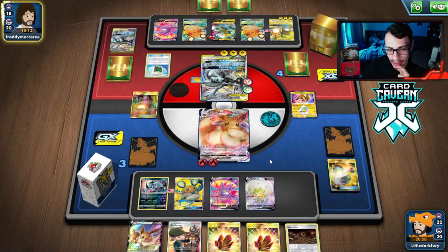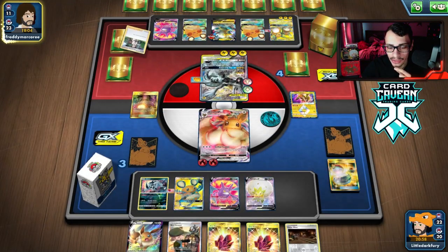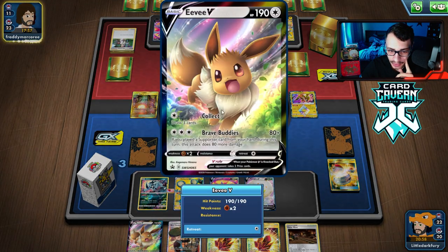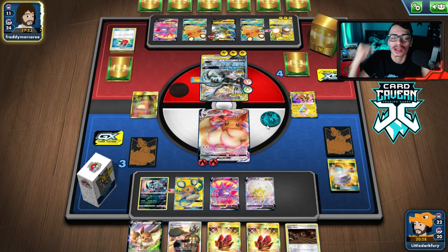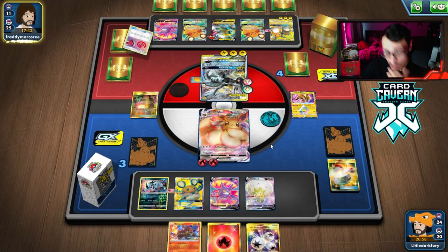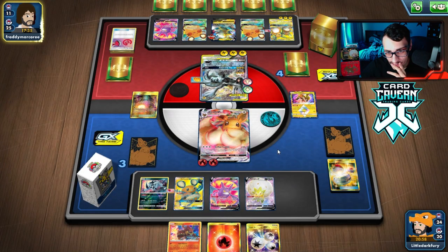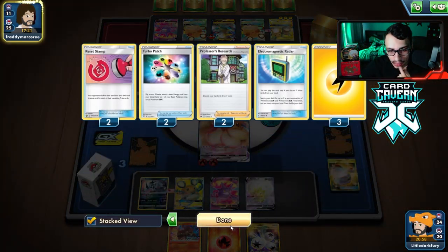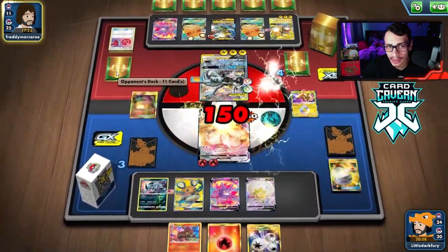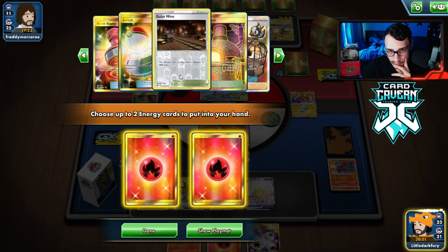We just build up another Eevee and we're vibing. There's the Research. As long as they don't get Crushing Hammer heads here, we can G-Max Cuddle on the Raichu, Bird Keeper to the Eevee, try to get into a Welder and finish the game with Brave Buddies. There's the Hammer — and they get Tails! Let's go! They have another Stamp — there goes our Bird Keeper. We get nothing off the Stamp. They've only played one Switch though. Now we've lost unless we can draw well.